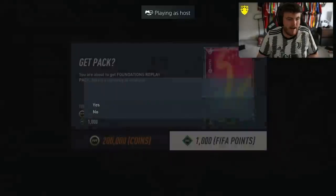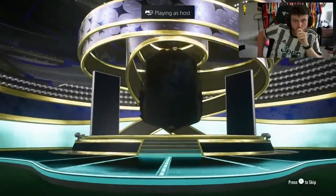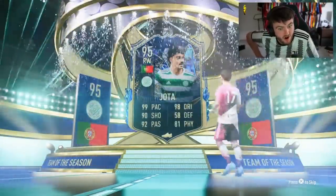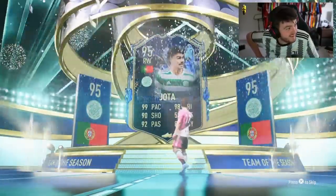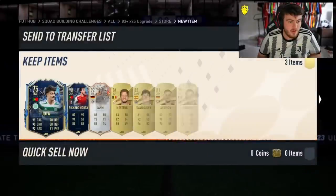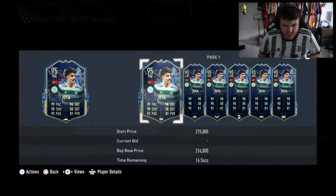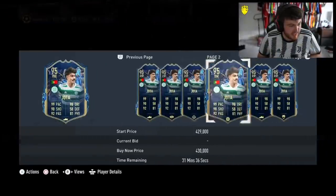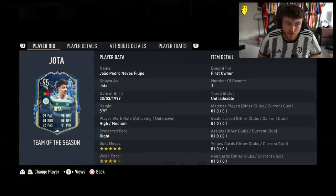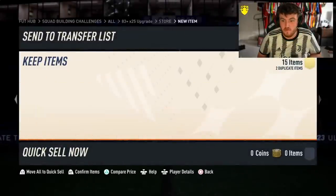Lala also has the Foundation Replay Pack. Let's open it up and see what we get. It's going to be Portuguese right wing this time. That's pretty good — actually, that's really good. He was expensive when he came out. I don't know his price now. Sadly, two stinkers — it's just Portuguese players consistently. He's still 200k, that's a really really good card. I'd be quite happy if I got this myself. No level up danglers, but we'll take that.